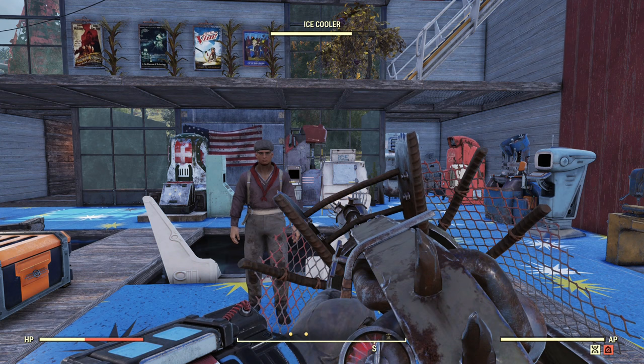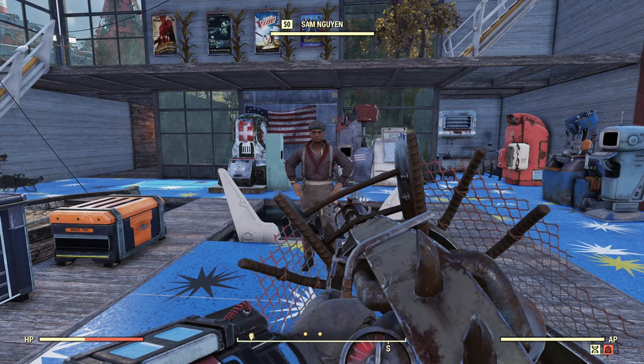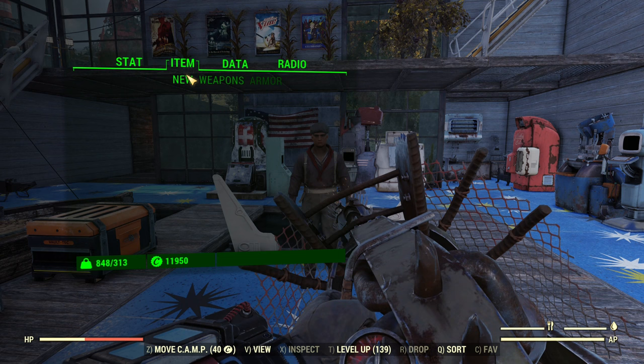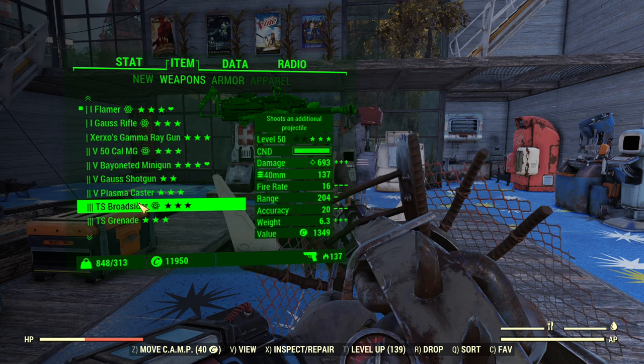Hey fellow Vaultwares, it's Angry Turtle reporting from the public test server, and unfortunately this is an episode of Angry Sad Turtle Noises. The flamer — one of our favorite weapons — is getting a fix that everyone asked for, but not in the way you asked for it.